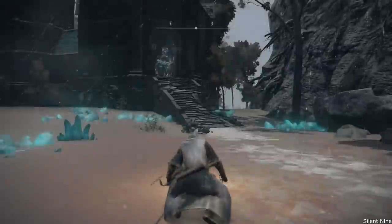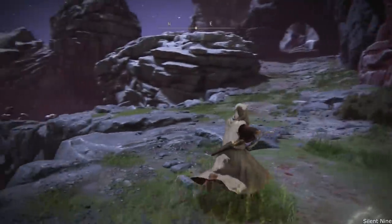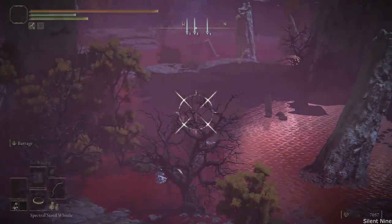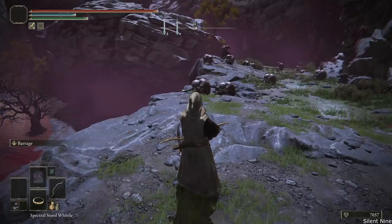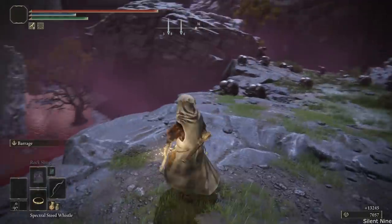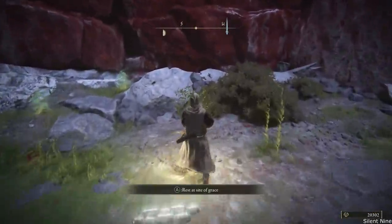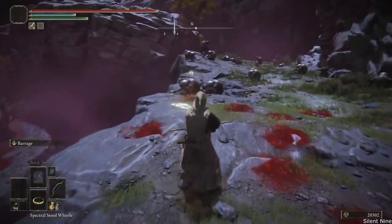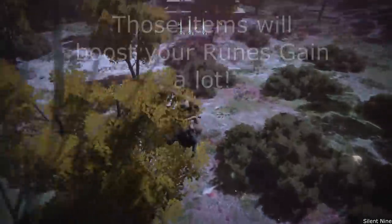The second farm is super well known — probably more well known than the boulder one — and it's in the dynasty area. All you do is head over to the side of the cliff, take out a bow and shoot the bird, then turn to your right. If you have an AOE damage weapon, take out a few of those enemies; if not, don't bother — you'll just waste time. Once you've either killed those enemies or just shot the bird, go to the grace, use it, back out, then shoot the bird again and repeat. These rune farming methods are best if you have the Gold-Pickled Fowl Foot and the Golden Scarab.